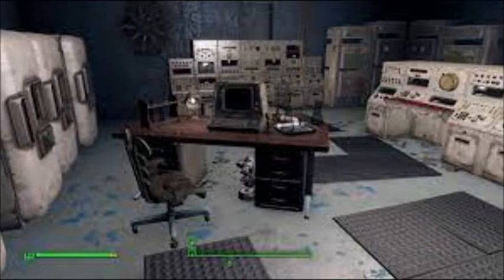The Medicine bobblehead is in Vault 81, in Curie's office in the southeast corner of the vault. The portion of Vault 81 that contains the bobblehead is not accessible until the Hole in the Wall quest has been started.